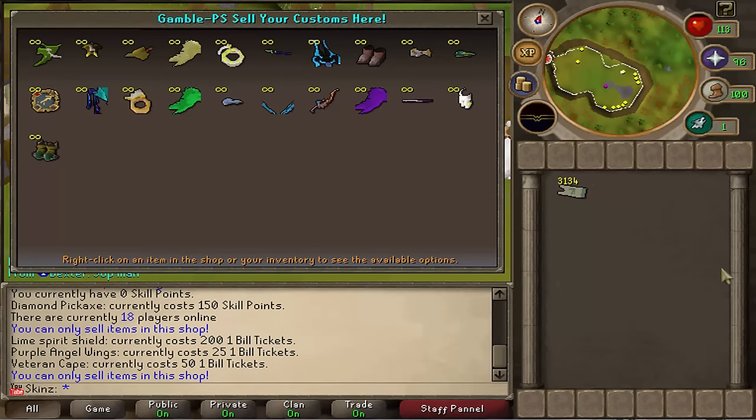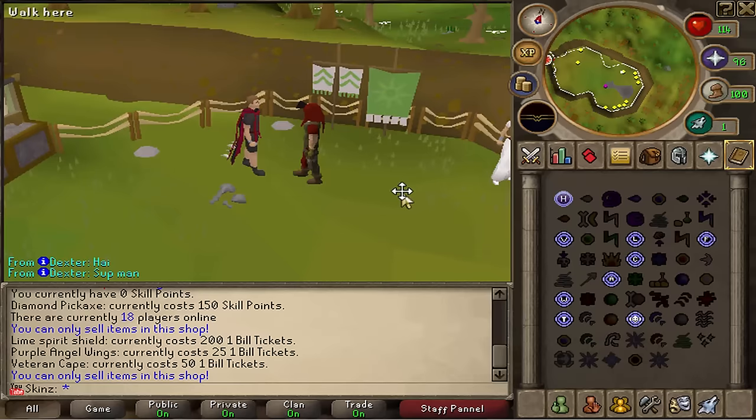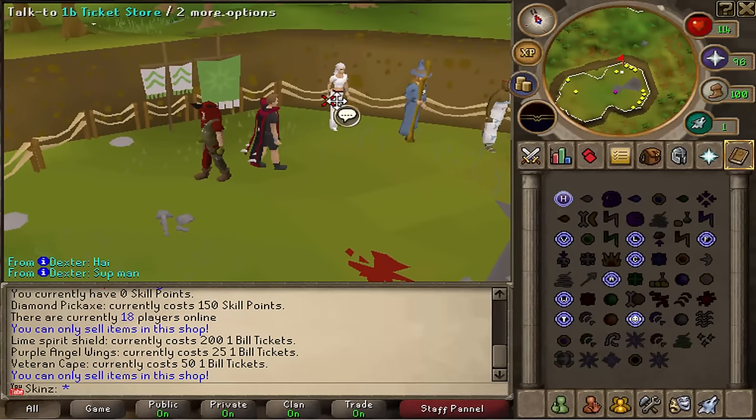Okay, so this is actually a shop where you can sell items. As you can see some people have been selling their customs — right here we've got a Lime Spirit Shield, which looks quite cool. Unfortunately you can't buy things from this shop, only sell them. But we can still see what it's all about: a Lime Spirit Sword, a Monkey Cape, wings, colorful blades, new weapons, an Ecto Caliber which might be a shield, various gloves, more wings, and they've even got auras on this server which is quite cool.